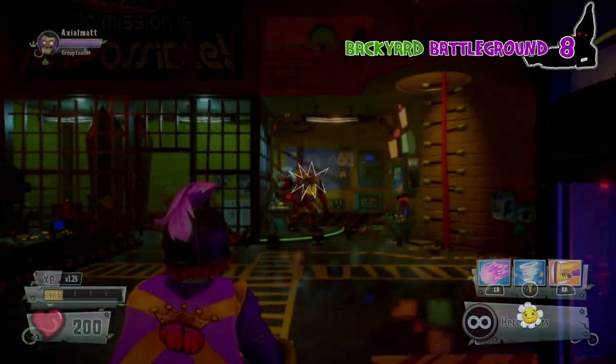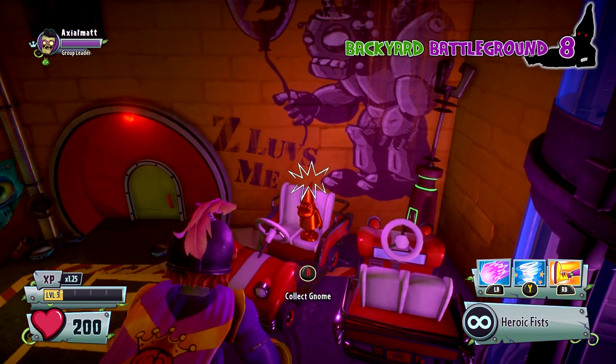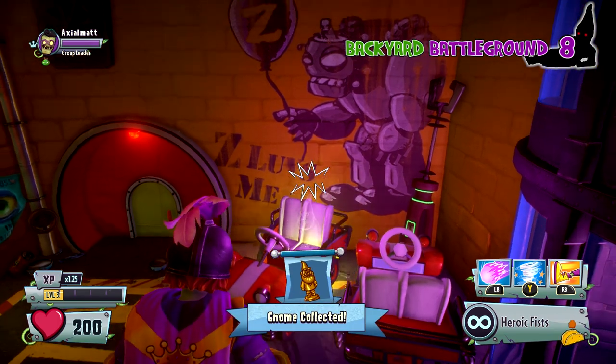This next one's going to be in the Imp area. You just pop around through that portal and then take a right. You see a little golf cart — has a little gnome driving it. It's a pretty little driver, looking good.